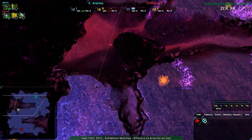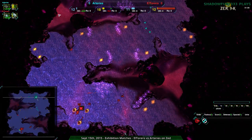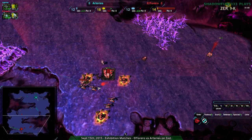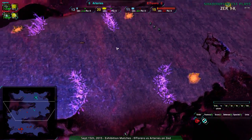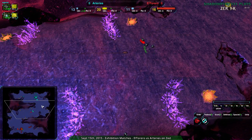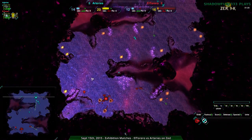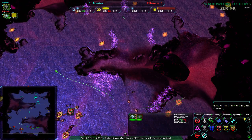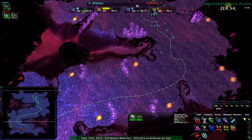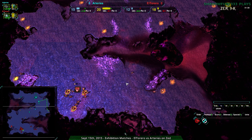It looks like El Torreiro is realizing a little bit too late that light vehicles cannot path down those ramps, which is possibly a problem. If Arteries takes advantage of that, it will be — but it's too early to tell. I do think that light vehicles is a mistake on this map just because you essentially only have that one path. That's it. Which might be why Orphelius said this wasn't a very good map for gameplay.